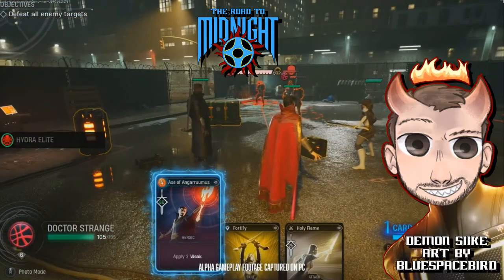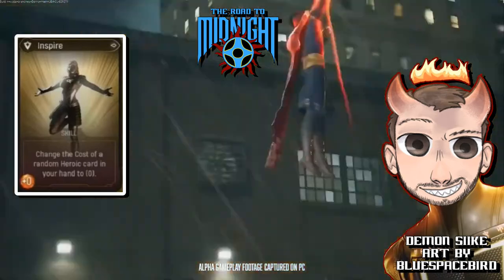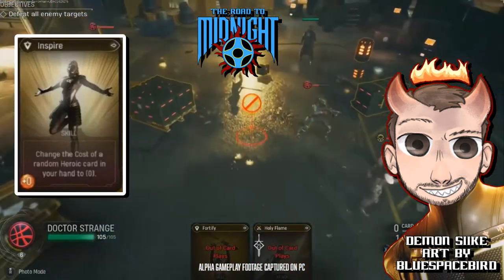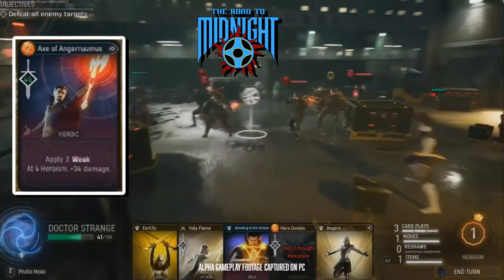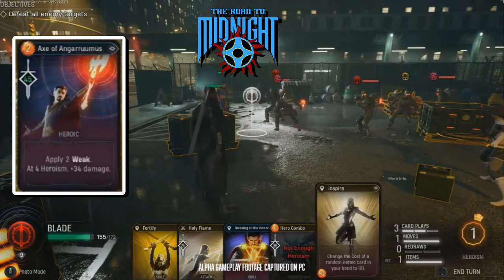There are three main card types. First is the attack card, which is very straightforward — like what Blade used earlier, a basic attack with some animation. Second is the skill card, which can be used offensively or defensively: you can buff your allies, make their attacks hit harder, or heal them if needed. Those skills are things you can find and upgrade at the Abbey throughout the game.